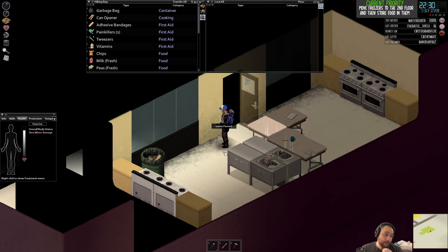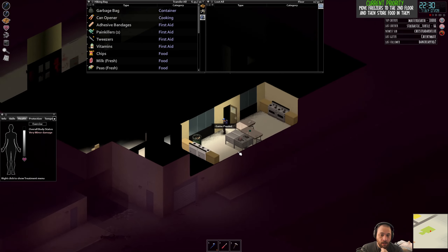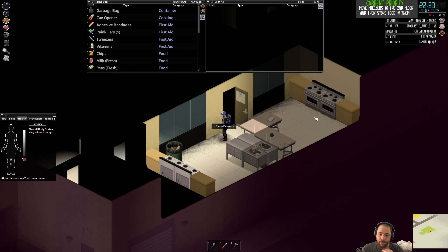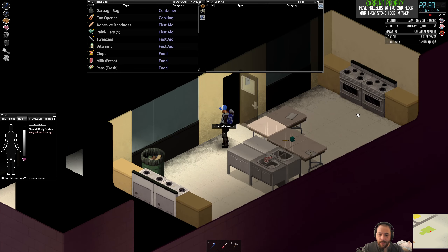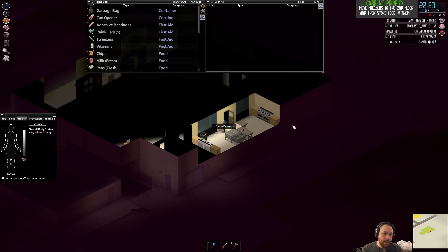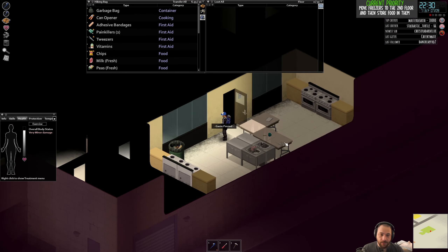Now, where to put it? There are multiple schools of thought. Sometimes it's really nice to have everything in one big room so it's convenient. However, until I have sufficient skills, I can't actually move these stoves — they're all electric, and as long as there's running power they provide power to the building. So I'm going to keep the refrigerator with frozen food in the kitchenette here. But if I had really high-level skills to reinstall stoves, I'd put them all in one big room.